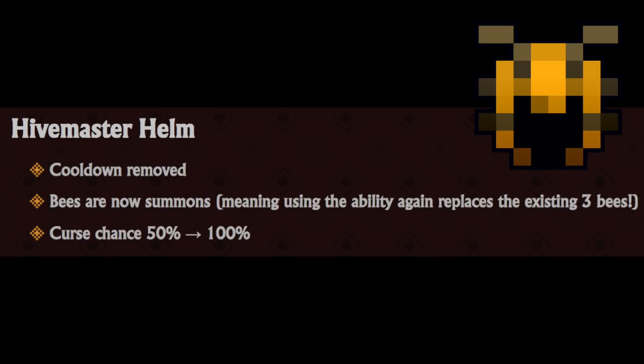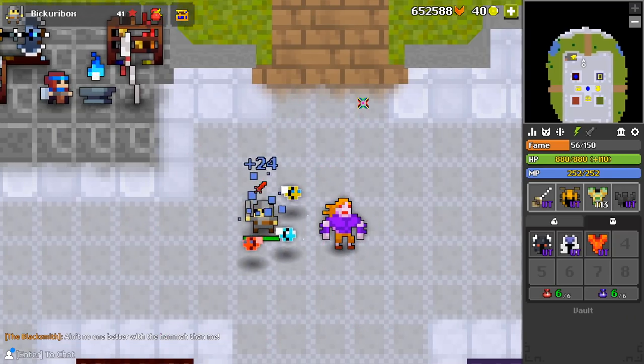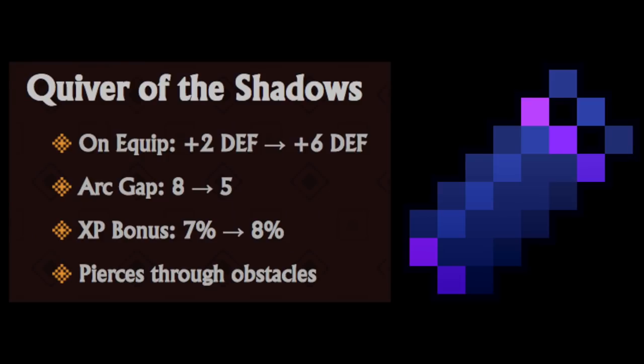Hivemaster Helm had its cooldown removed. Bees are now summons, so when you use your ability again it replaces all 3 bees. Most importantly, the curse chance for the Red Bee is now 100% instead of 50%. Ritual Robe had its wisdom beefed up to 20. Bloodshed Ring gets 10 extra HP, 1 more defense and wisdom. Quiver of Shadows gets 6 defense, lower arc gap, more XP bonus. Anna pierces through obstacles.